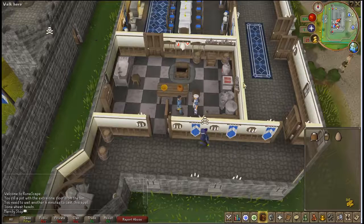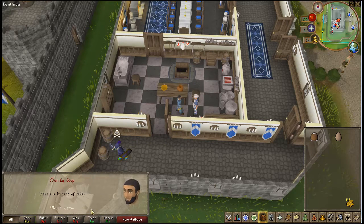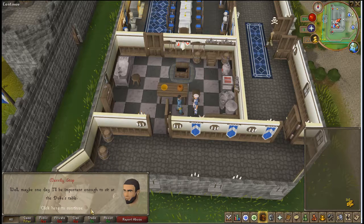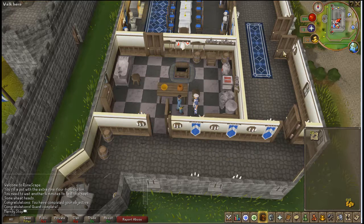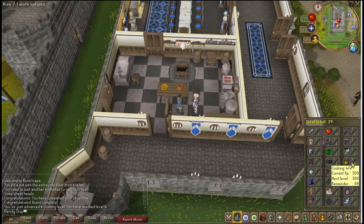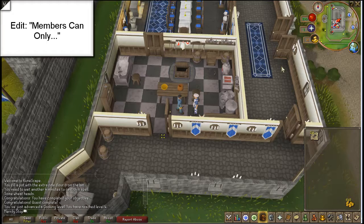Now that you are in the castle, you want to talk to the cook. And you've beaten the quest Cook's Assistant. You are awarded one quest point, 300 cooking XP, 500 coins, 20 sardines, and access to the cook's range. I am now at cooking level 4 and I can now make chocolate milk. Thank you guys for watching — see you in the next video.